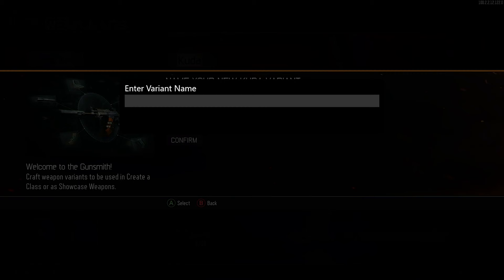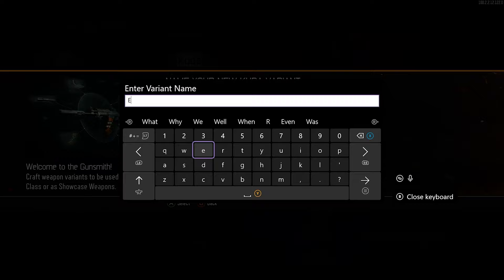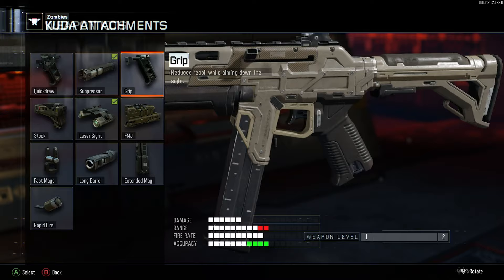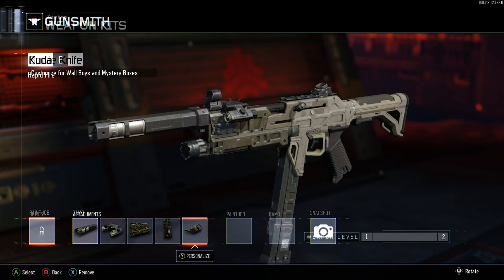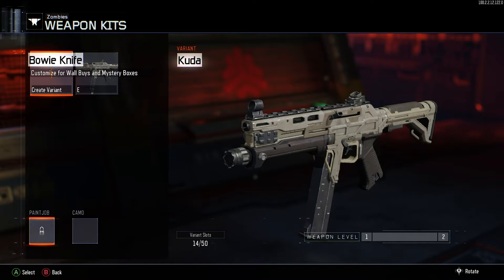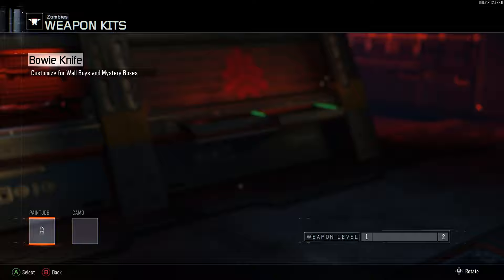Maneuver to Secondaries and once again select the Bowie Knife. With controller 1, select the CUDA. Create a variant and name it whatever you like. Apply the following attachments to your CUDA: Suppressor, Laser Sight, FMJ, Extended Mag, and Rapid Fire. Then save the variant, and be sure to delete any other variants you may have for the CUDA. Next, back all the way out with both controllers and restart your game. You are now ready for Part 2.